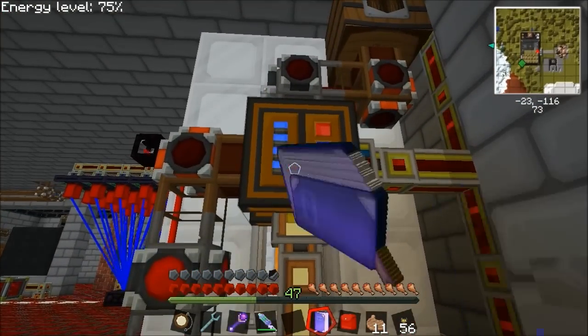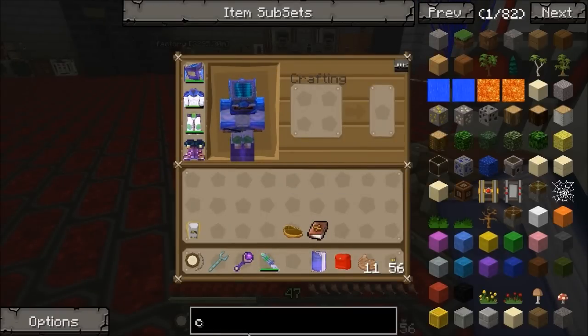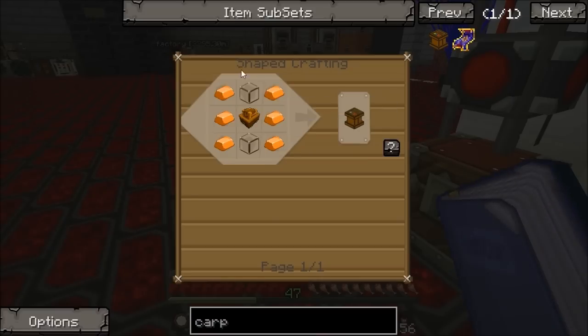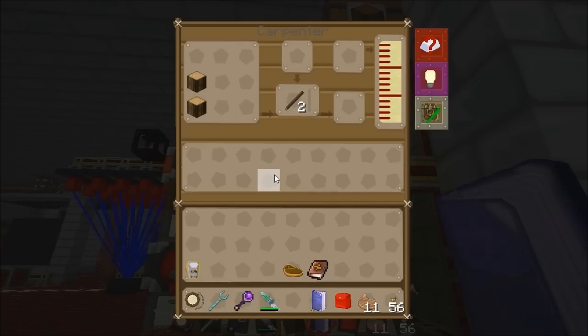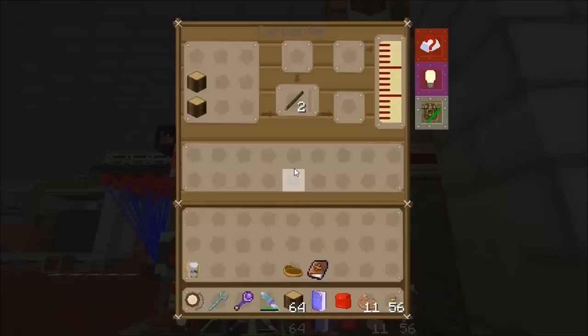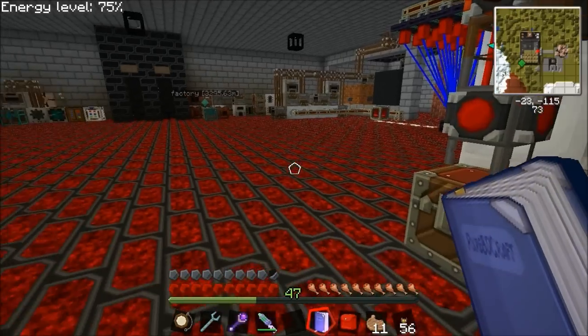The next bit of equipment you're going to need is a carpenter. It's made similarly — it's just bronze in place with tin on the side, so it uses the same sturdy casing. In this case it's bronze and glass rather than tin and glass. This is what you need the seed oil for. There are two recipes of importance: the first is an impregnated casing, and the second is an impregnated stick.